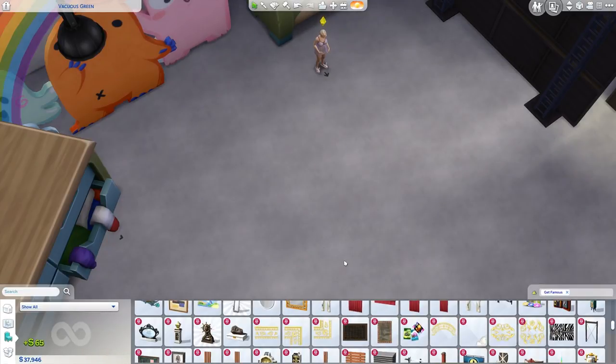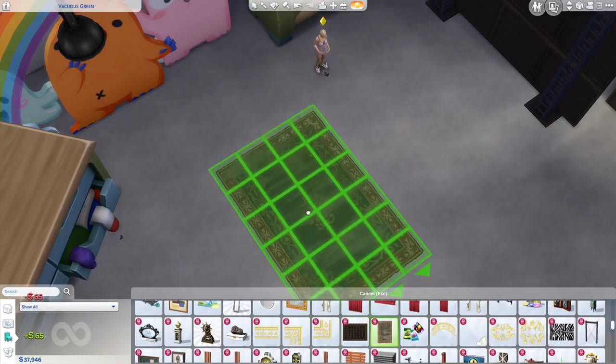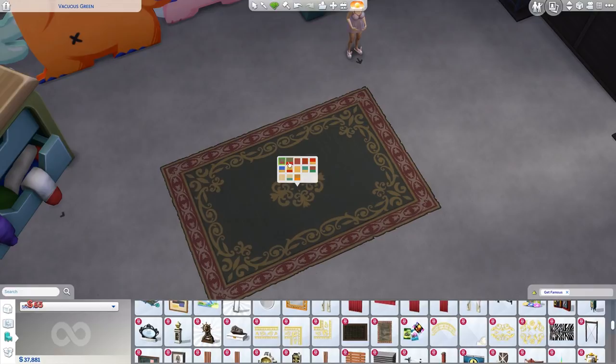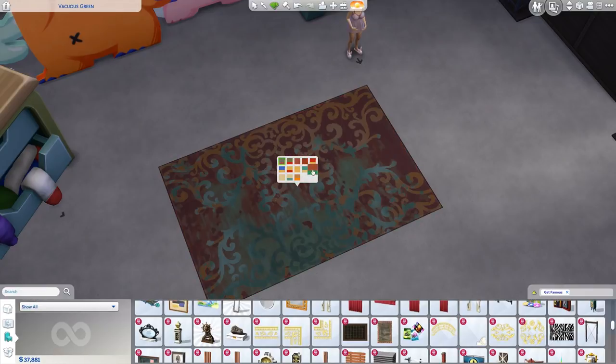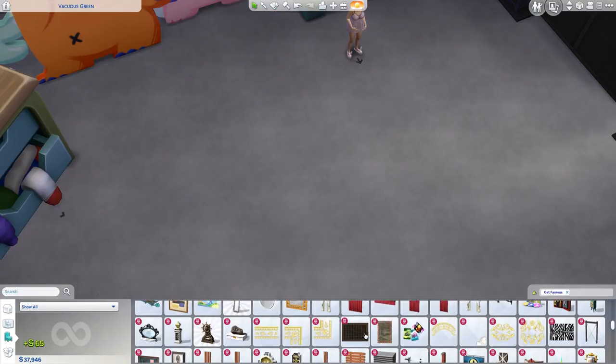That theme is something you should always check — especially on rugs. This rug is cool because it looks old and distressed, but there are non-distressed versions hidden in the swatches. There are even different sizes. Loads of different types hidden away, so do check through them.